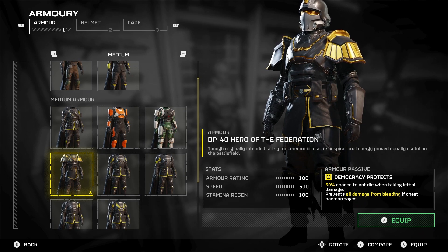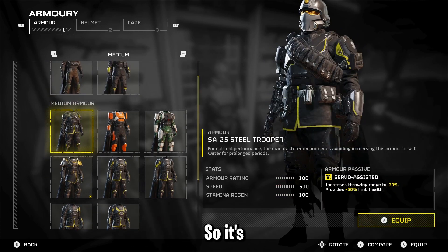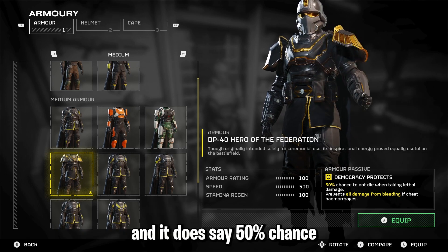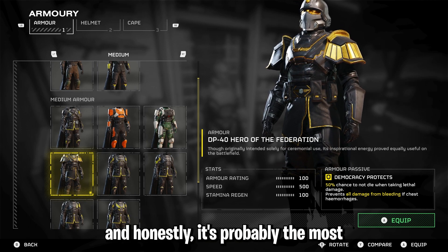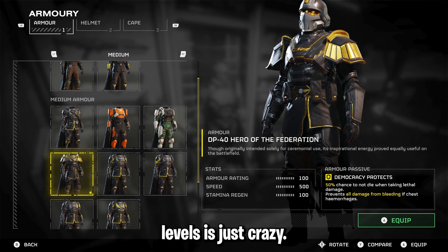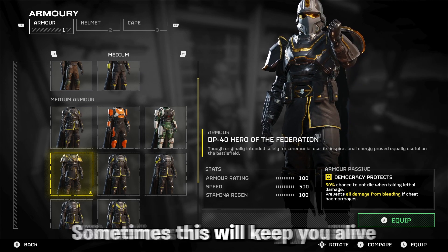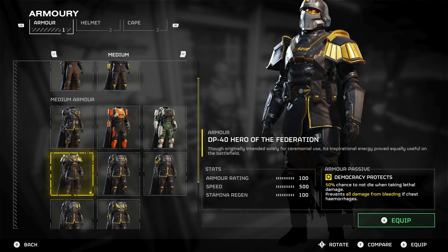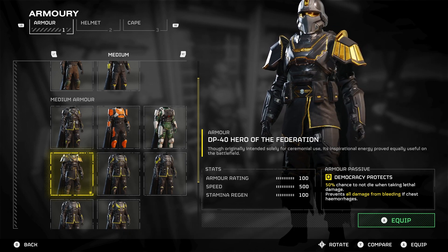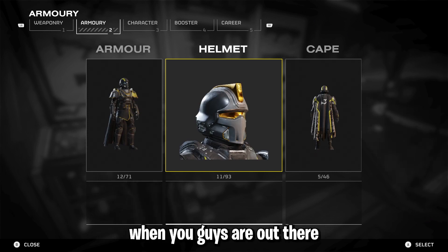The DP-4 Hero of the Federation armor. All armor takes the same hits from each armor set, so it comes down to the armor passive perks. This one has Democracy Protects — a 50% chance to not die when taking lethal damage. It's probably the most underrated armor in the game. The amount of times this saves you on higher tier levels is just crazy — basically a 50/50 chance of surviving initial lethal damage. It also prevents all damage from bleeding if you get a chest hemorrhage, so you're going to stop bleeding and have a 50% chance of staying alive.